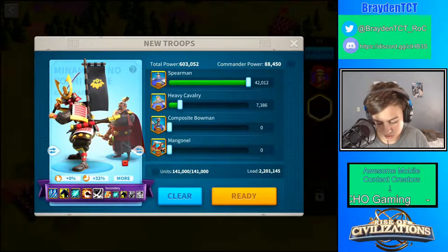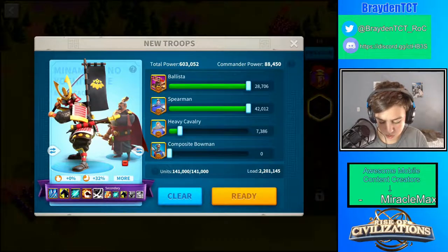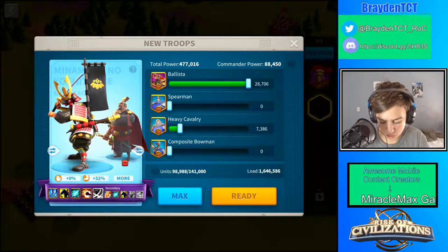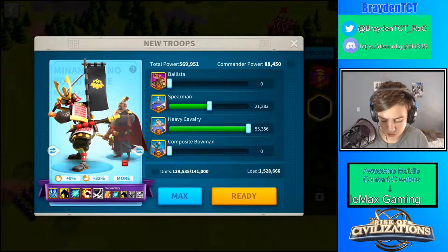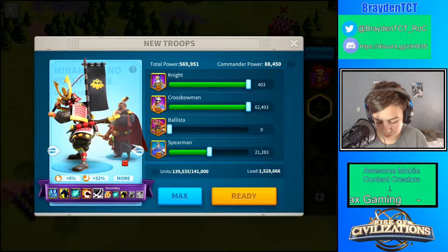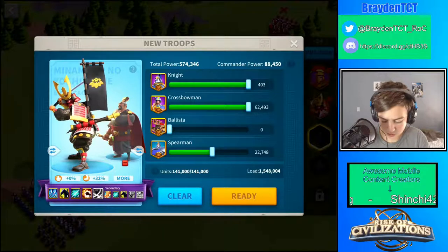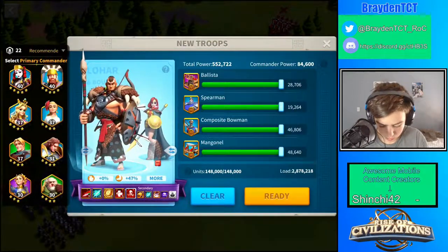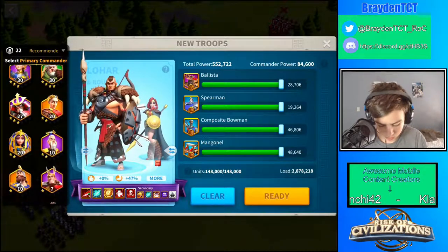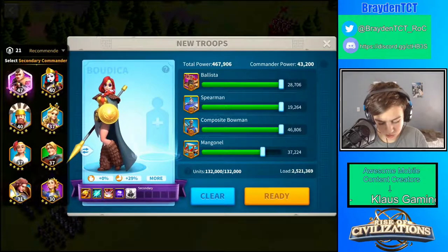I'm going to put in a damage dealer — somebody that's going to deal lots of damage to Yi Sun-Yi. We're going to do Minamoto and Cao Cao because they're good at attacking with lots of damage. And then let's add another attacking commander — let's do Goudika, she's a nuker.